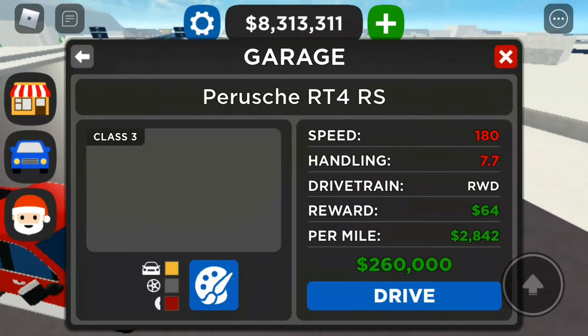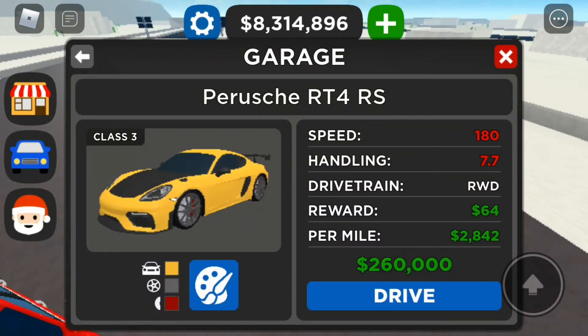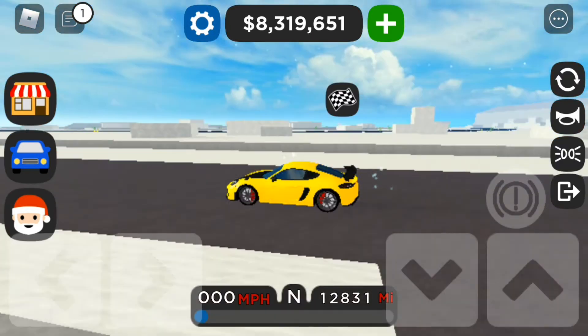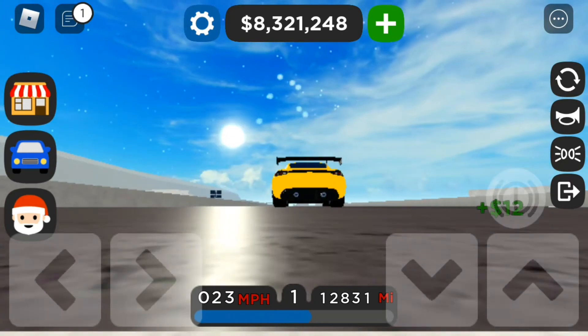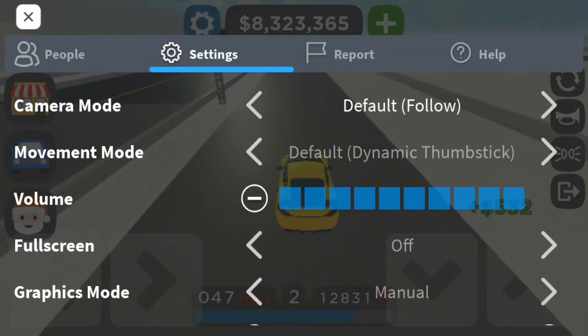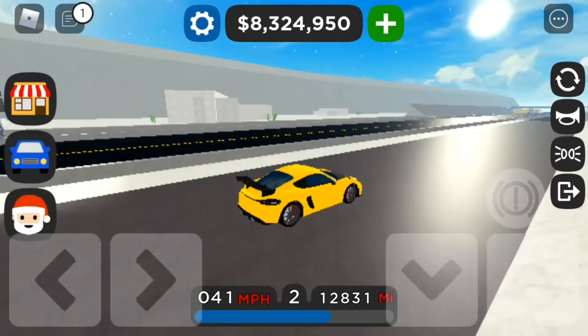The other car added in week two of the update is the Porsche GT4. Specs: 180 mph top speed, 7.7 handling rating, rear wheel drive, $62 at the dealership, and $2,824 per mile. It sounds pretty good.